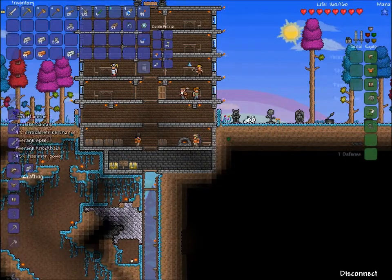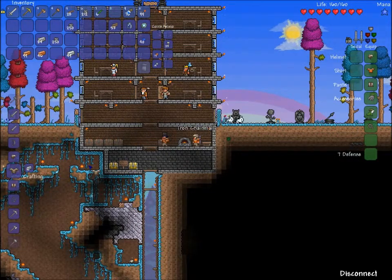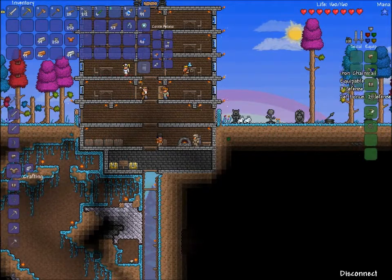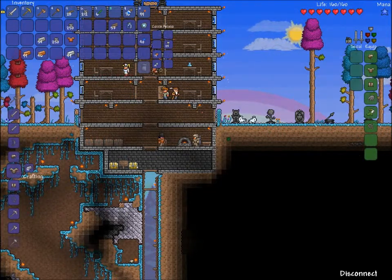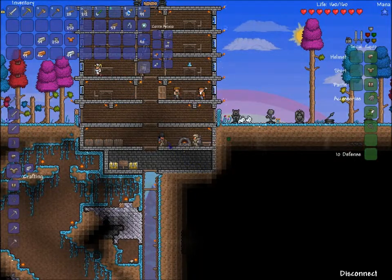Okay, here's one iron helmet, and there's an iron helmet for you. An iron chainmail for me — and then we get a set bonus plus two defense. All right, one sec, let me just put it on. Where should I put my copper chainmail then? Sell it.